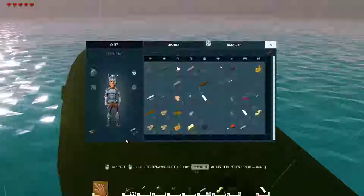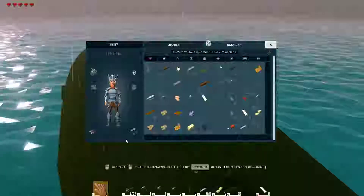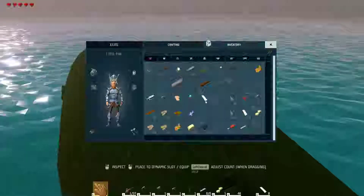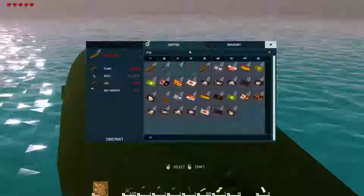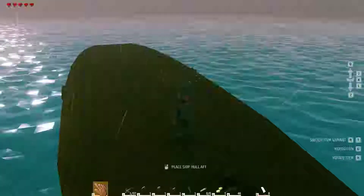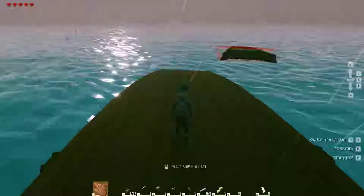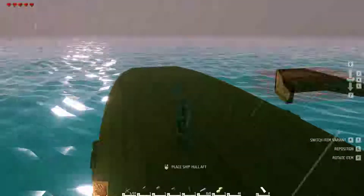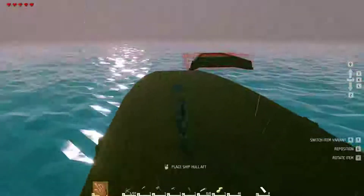Let's go into my inventory. I have a bunch of other items that I've hopefully prepared for. So if we type in 'ship,' we should be able to make this. This obviously goes in the back. So let's see — that's the front, so this is going back here. Whoa! That was weird. Our boat started going full retard.